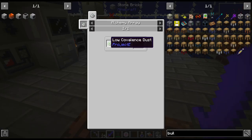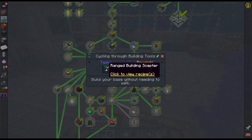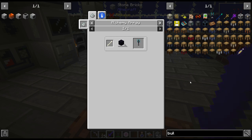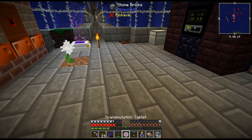One is this Better Builder one, really easy to craft up. But then there is this one from Cyclic - a ranged building scepter. I just went ahead and crafted that up, and this thing is huge in the world.